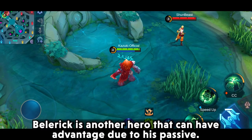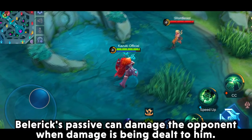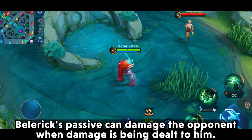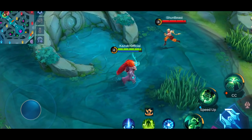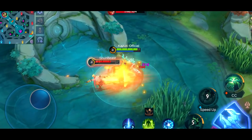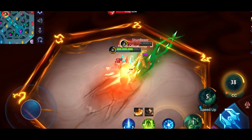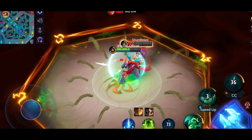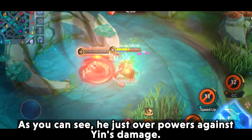Belric is another hero that can have an advantage due to his passive. Belric's passive can damage the opponent when damage is being dealt to him. As you can see, he just overpowers Yin's damage.